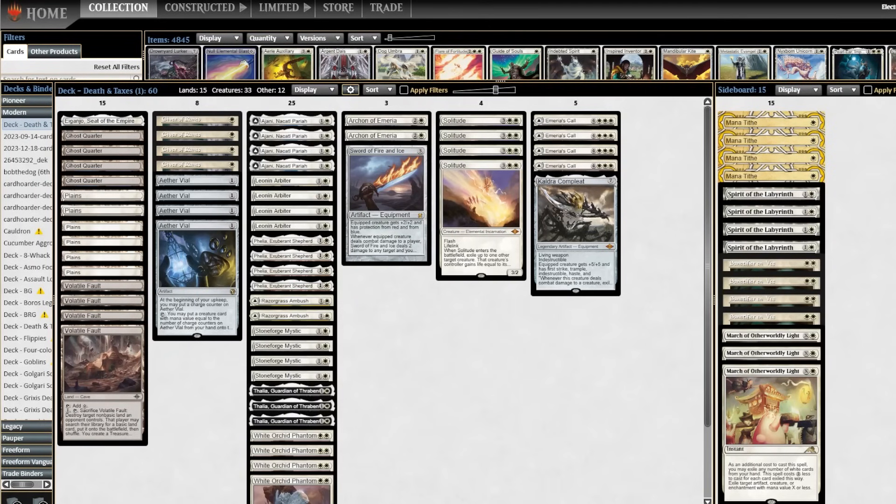When looking at this list, all I can really say is I was genuinely super impressed. Ajani was extremely powerful, Filia was absurdly powerful. Out of all the new cards, the White Orchid Phantom was a little bit underwhelming. But we even had a point where we had Filia, the White Orchid, and the Leonin Arbiter out on the board — that's a huge combo in the list. I do think Filia and Ajani are mainstays in this list. And we even got to Mana Tithe someone, so I was super excited to play this list.